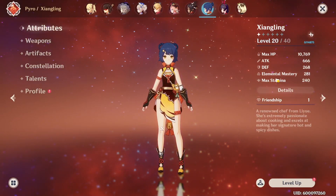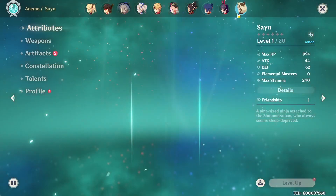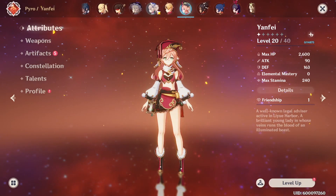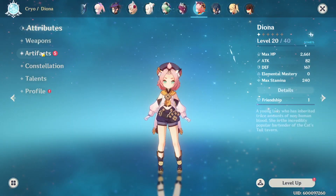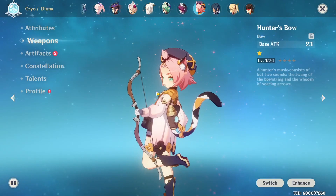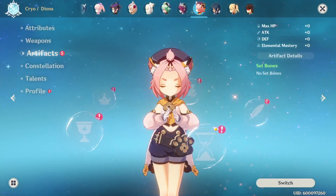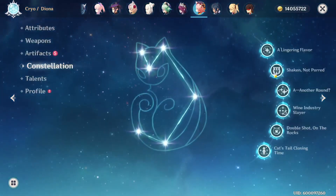So when we get Hu Tao, it should be dope — not as dope as my Diona, though. There she is. Diona build — a Hunter's Bow, no set bonus, C6.